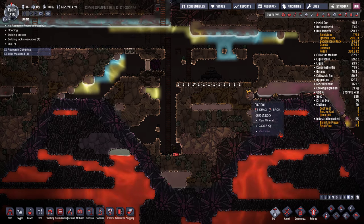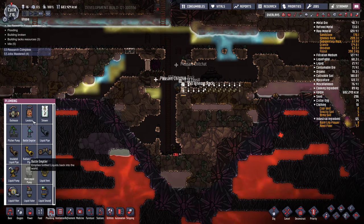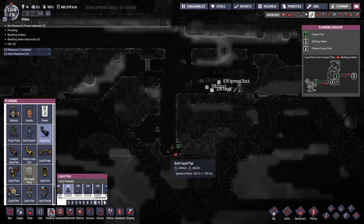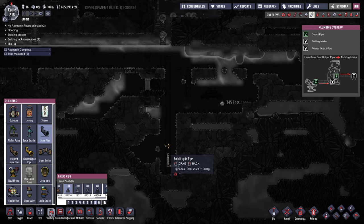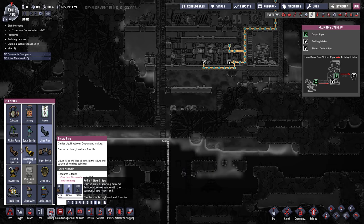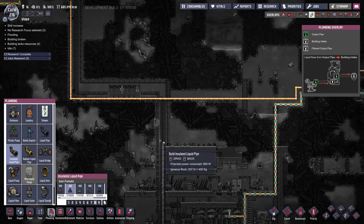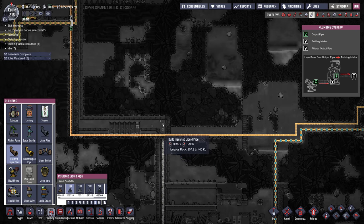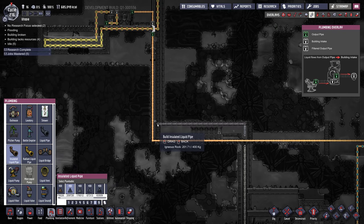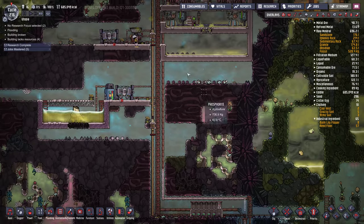We're going to continue to strip mine. We can't go over here — don't want to empty that out. I'll do igneous rock pipe up here. It doesn't need to be insulated up until about here, and then we'll use insulated igneous rock and take that all the way up here. That's in the way, so let's go over here — right to about here, because I think I'm going to do my oil refinery in here. So we'll start to strip mine this as well.